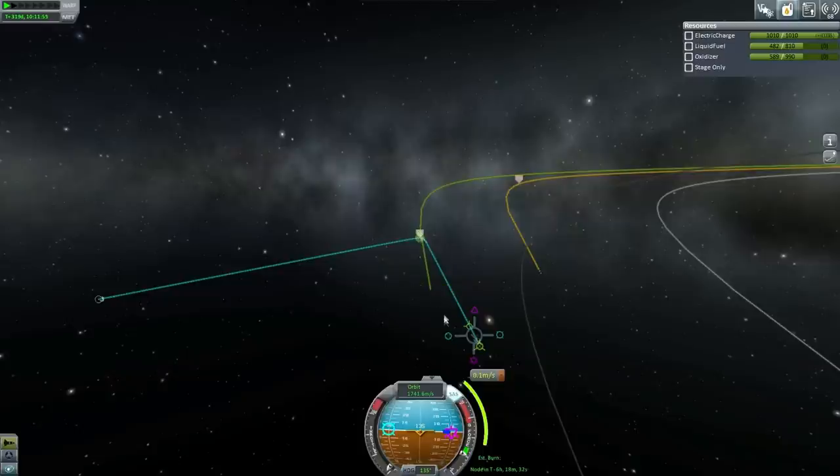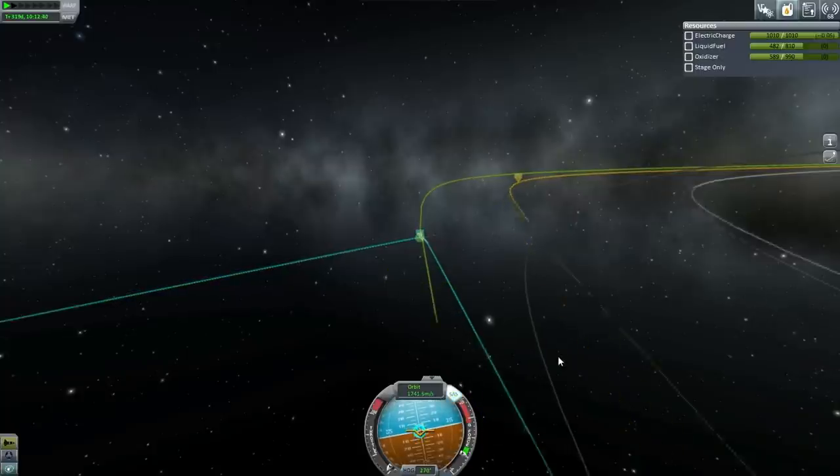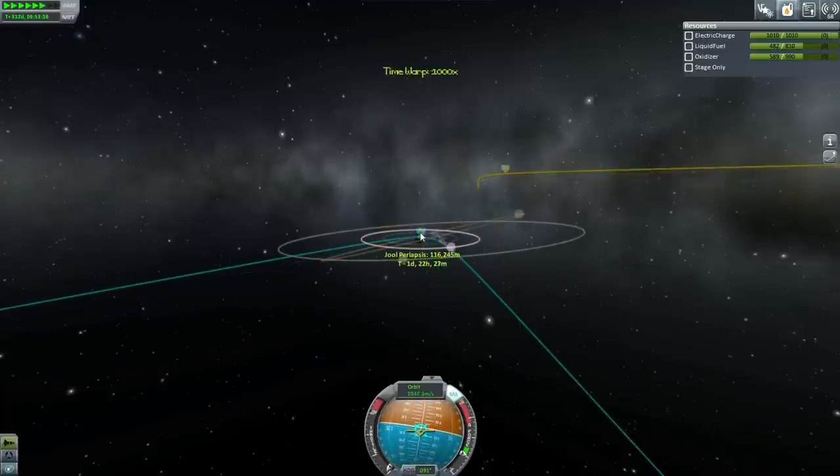Let's try and get close to that. It's not necessary to fine-tune it using the maneuver node — I can just do it while burning. It's pretty touchy though. You can see one meter per second is already too much. That's a little bit too low. Let's get in closer and then we'll have to do a burn in this direction. No RCS on here, that'd make it easier.